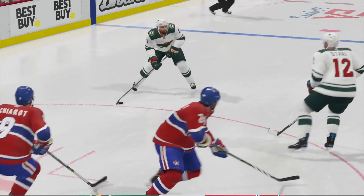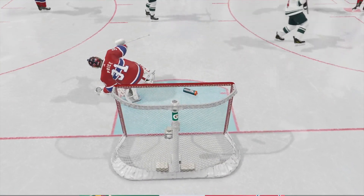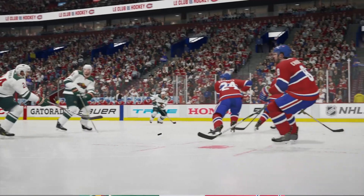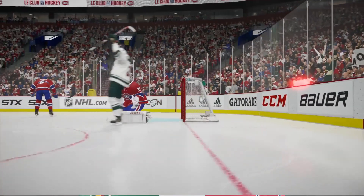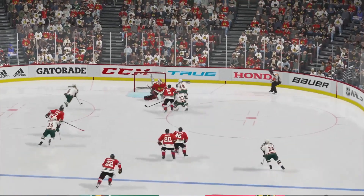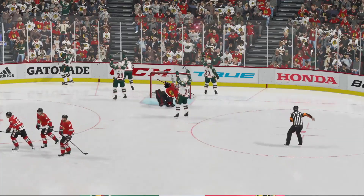This is the preferable way to do the power play. I used to hate it when we'd lose the draw — they shoot it down the ice and now we've got to go back 200 feet to start again. This is perfect. Control the draw, one chance, one power play goal. First of all, you've got to imagine this play. Then you've got to have the skill to pull it off. He does both. What a beautiful play.